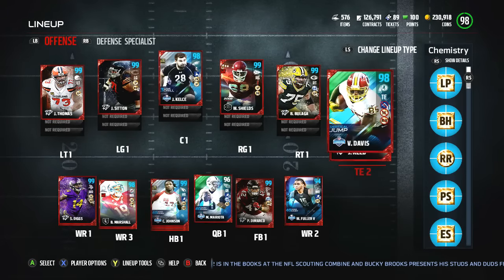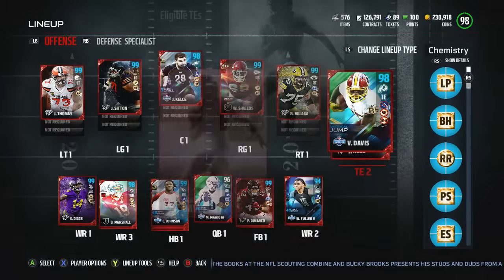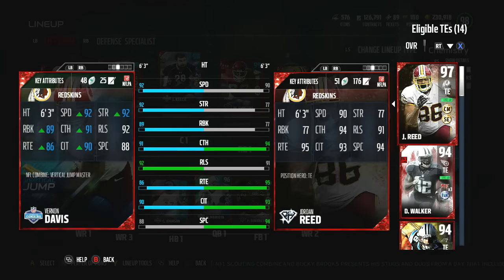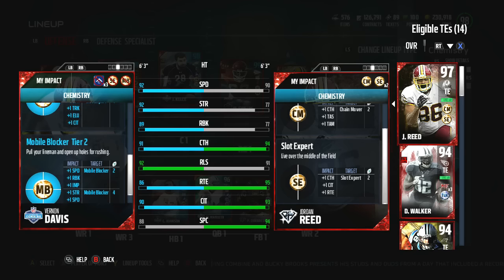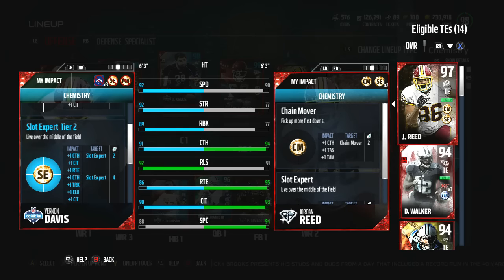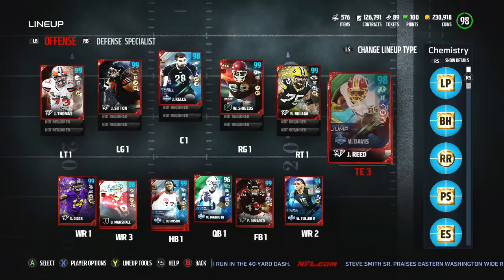That's it for the offensive line. I went ahead and picked up Vernon Davis as well. This card just looks really good — has amazing run blocking and absolutely amazing attributes for how I'm going to use him, which is in my pistol trips along with Delaney Walker and Brandon Marshall. That gives me three really good receiving options, as well as guys that can block. This card has great run blocking and terrific speed at 92. Hopefully he can hold on to some passes because his catching isn't the greatest.